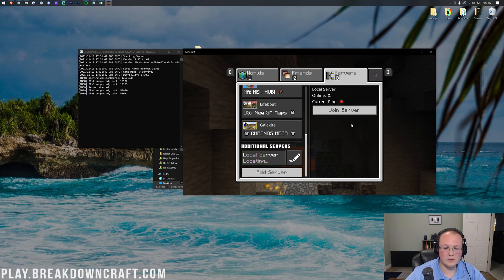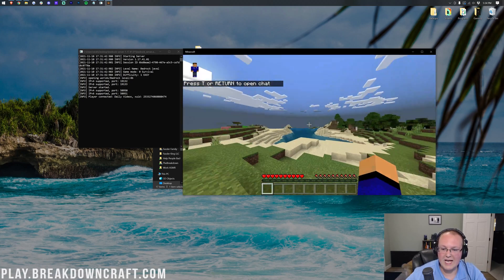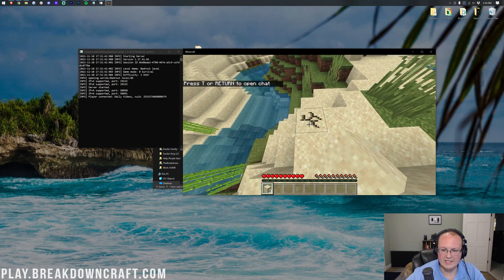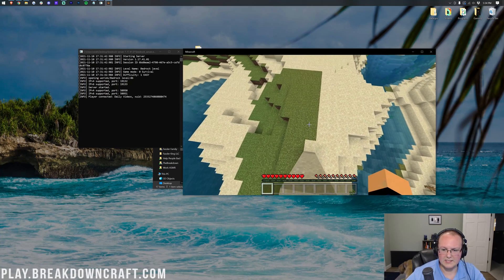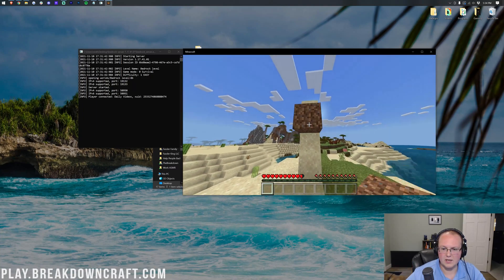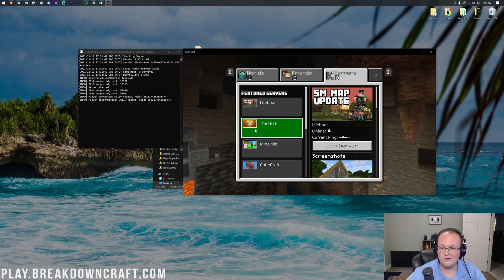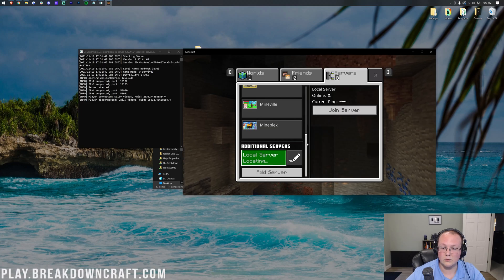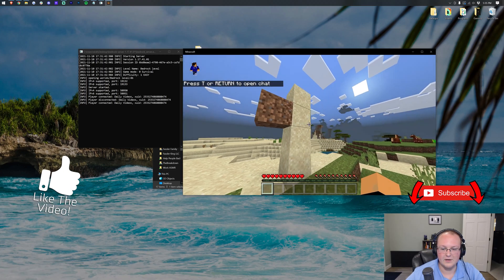After saving, the server will appear on the left-hand side. Click on the server — don't be alarmed if it doesn't find it immediately — then click 'Join Server' and it will join right in. As you can see, my gamertag 'daily videos' appears. We can break and place a few blocks to verify the server is working and persistent. We leave and rejoin — going back to Play > Servers > Local Server > Join Server — and our blocks are still there. There it is, the server works.